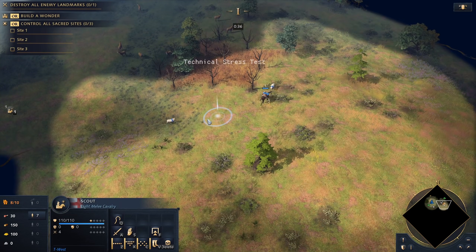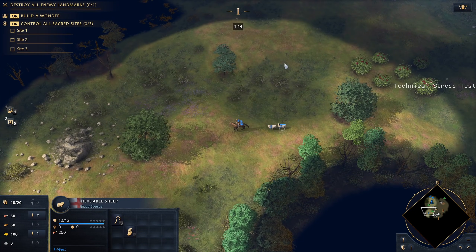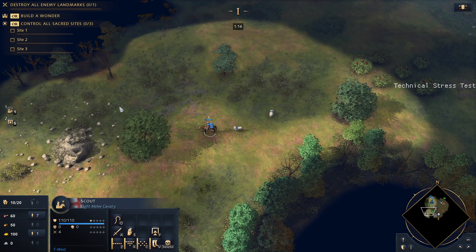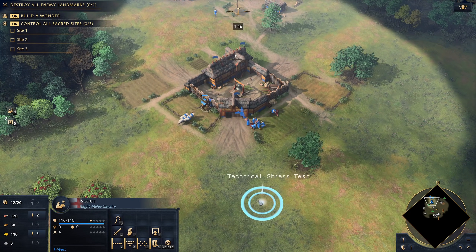6. How do sheep work? A scout can capture sheep, and the sheep scurry along quickly to chase after the scout. The sheep can move by themselves, but they are much slower when they do so. We can right-click a town center or mill to make a scout return and drop off the sheep for villagers to gather from.